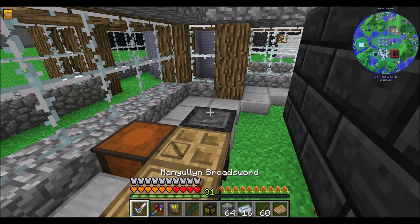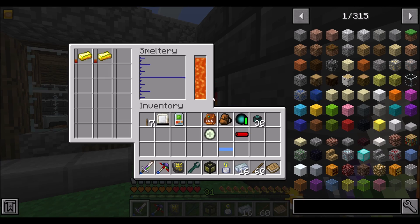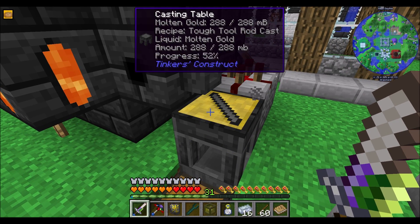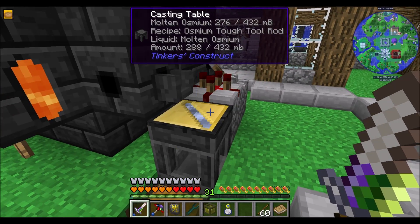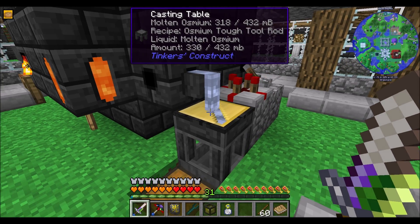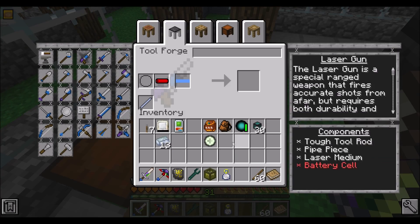We're going to need the old melter. Do you not have a tough tool rod recipe? Let's get a couple of pieces of clay in there - actually, let's get a couple of pieces of gold. We'll get the actual proper tough tool rod recipe going. I probably never made one because we never did that much with Tinkers, to be fair. So let's make this laser gun and see what this is all about. Does that sound fun? And then we might go try and kill the dragon with it. It might be good, it might not be - we'll find out pretty quickly.